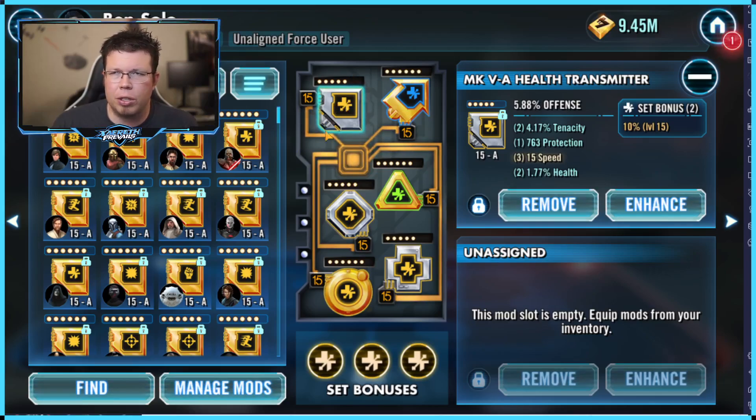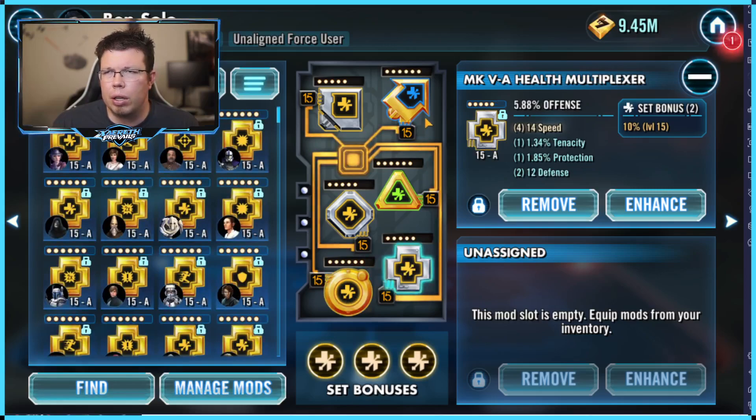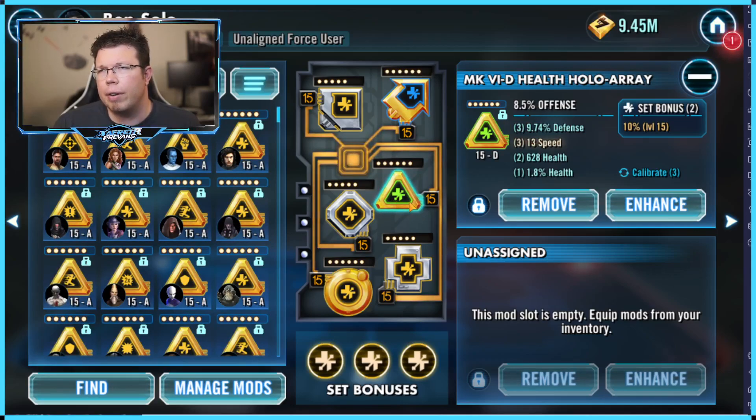We have the square and the diamond which are just set. Then we have a health mod here — you want it to be health, not protection. These three on the side could be either health or offense, so just choose two of them to be offense. That's kind of the mix we're currently experimenting with — this is less than a day in. A lot of the people I've talked to agree: you do want a little bit of offense with him, but you want high health secondaries if you can.